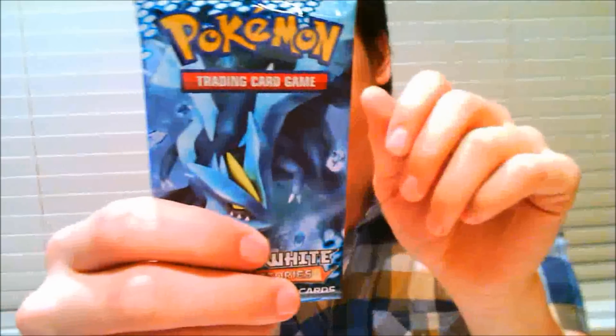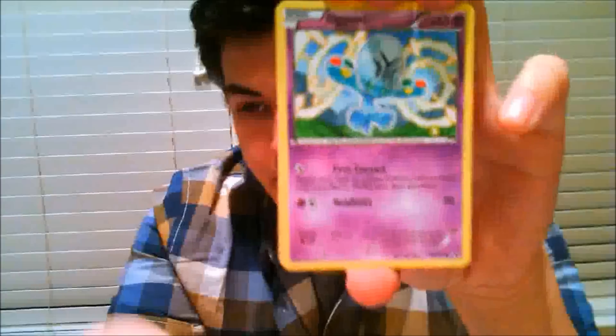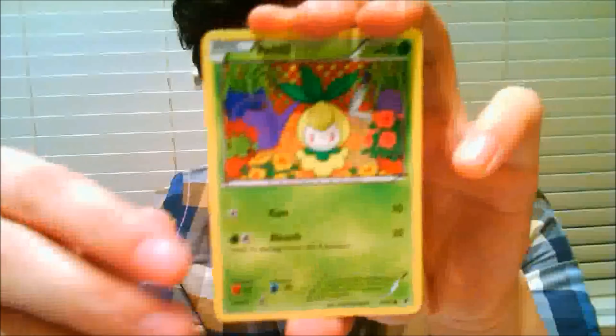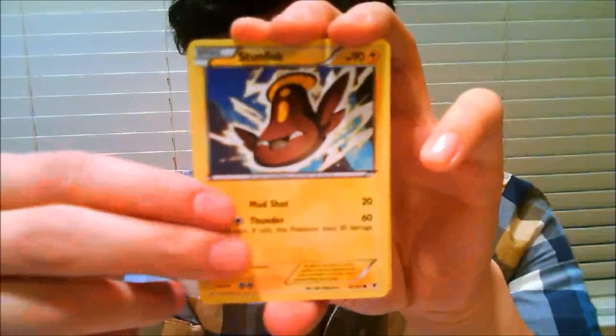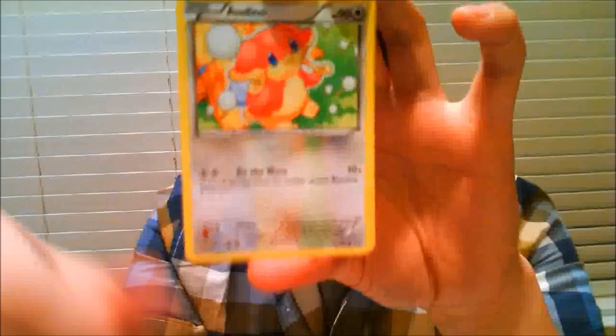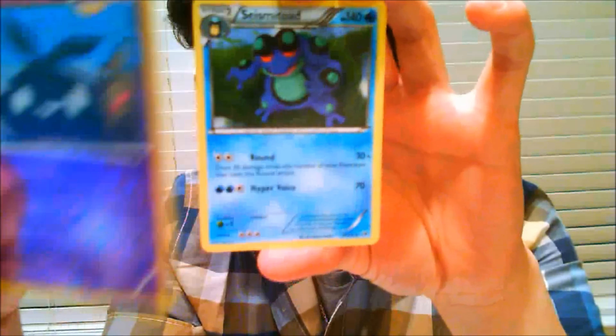Open our next pack — Kyurem. Alright, we're gonna go with the Kyurem pack and see what we get. Toss the code aside. Yamask. Elgyem with Fireworks. Patchwork. Stunfisk. Blitzle. Palpitoad. Audino. Lampent. My reverse is a Trubbish — meh. My rare is Seismitoad — meh. That was probably the worst pack out of all of them.